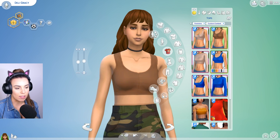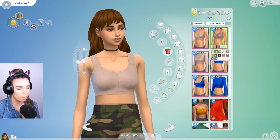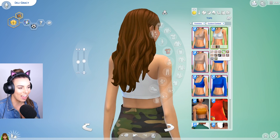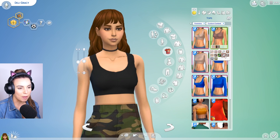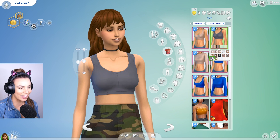So this first top is definitely more of an active inspired sports bra look. It's got a racer back. These are the neutral colors — we've got a really nice palette of browns, creams, black and white, obviously, because that's like necessary for everything that I own.